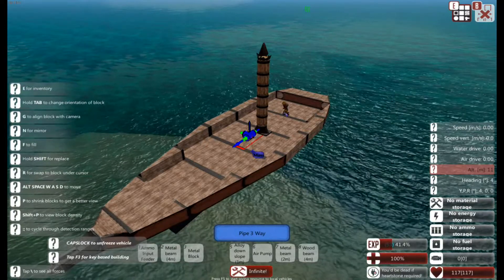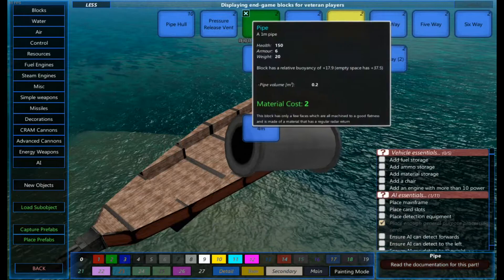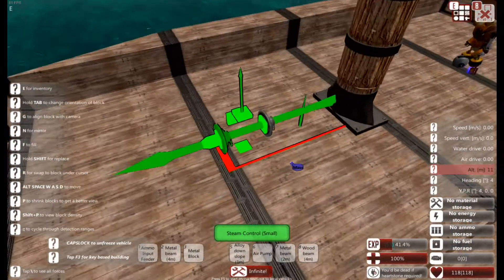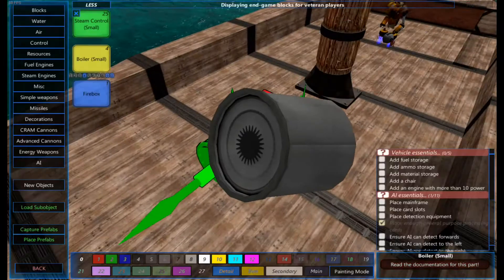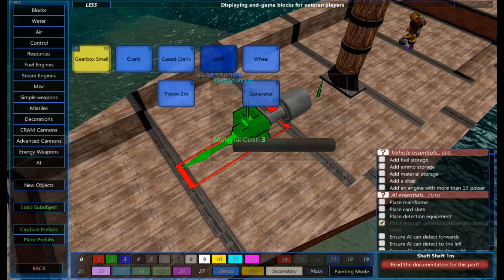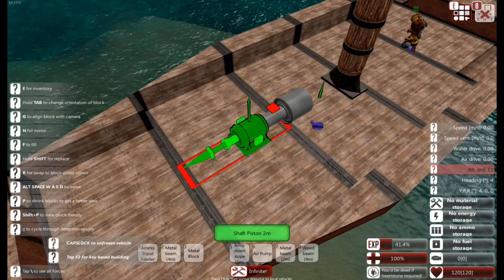The first thing I'm going to do is put down the minimalistic approach to creating one from absolutely bare minimum. The first thing I'm going to need is a steam controller — a small one, I'm going to do everything small just to demonstrate — followed by a small boiler, a single pipe, and one piston which is two metres long, which can be found in the section for the gearbox.